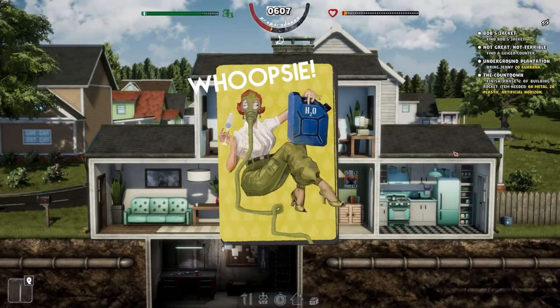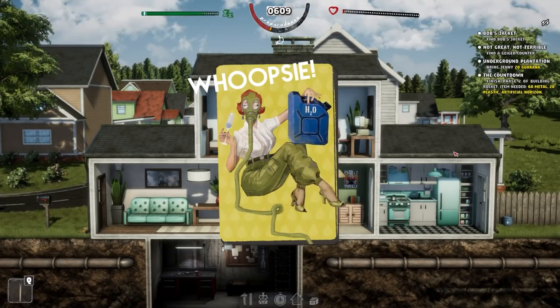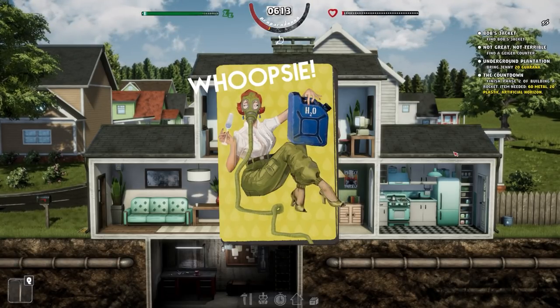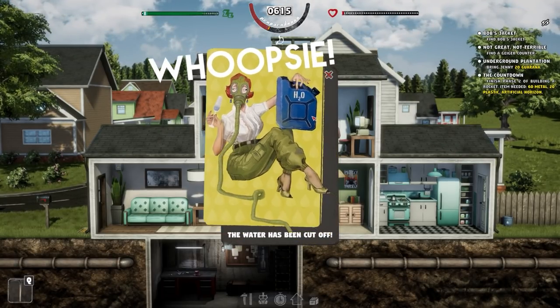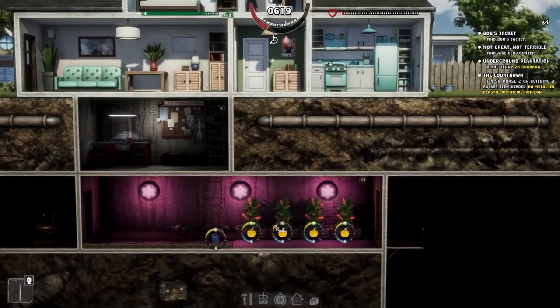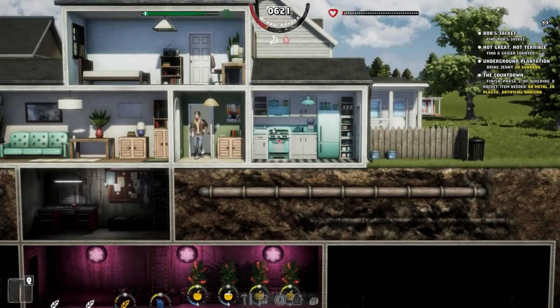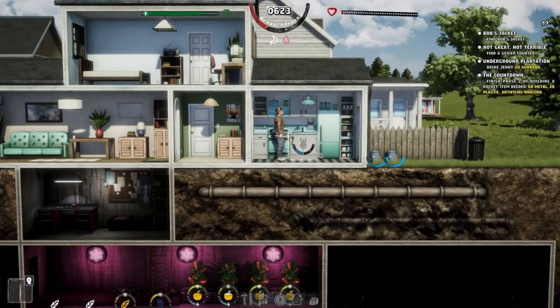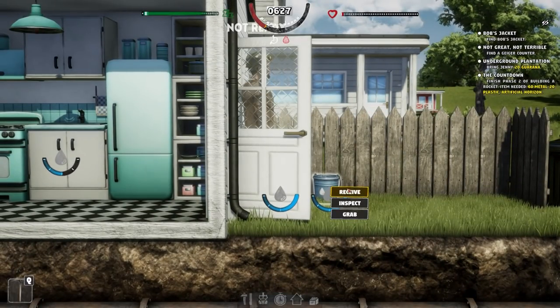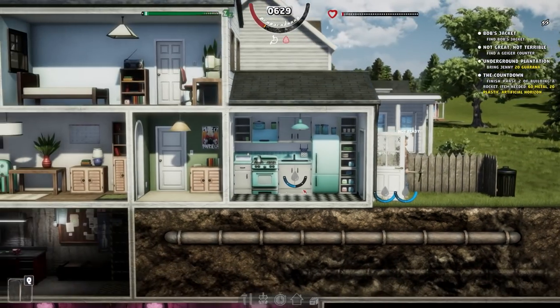Generic greetings and welcome back once again to Mr. Prepper. Today's beverage is a nice relaxing cup of chamomile tea, which we wouldn't be able to make today in the game because whoopsie, the water is off. That is going to be problematic for the plants because we're probably not going to be able to collect any water from these — for some reason they're not ready even though they look full. Yep, those are not ready. That is not ideal.